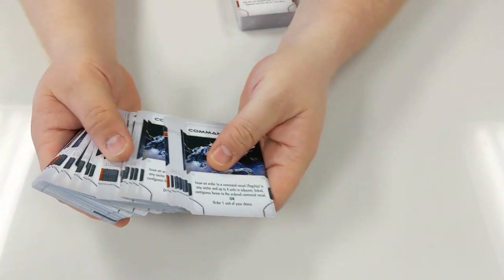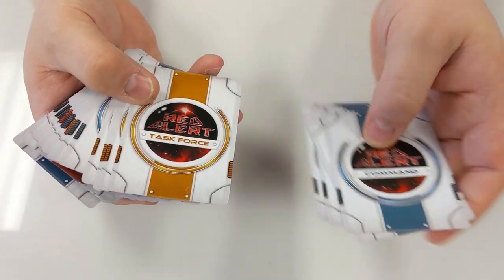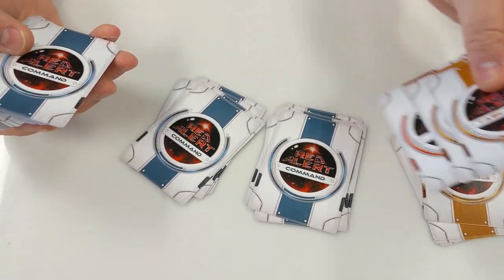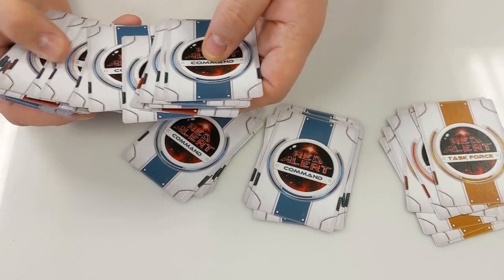On the back you can see Commands, Task Force, more Commands, more Task Force — and then Combat cards, of course.